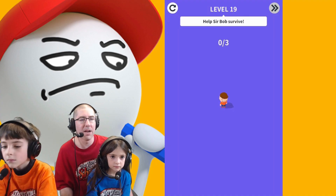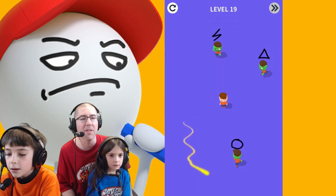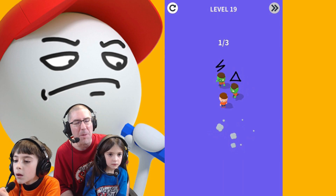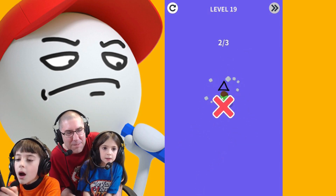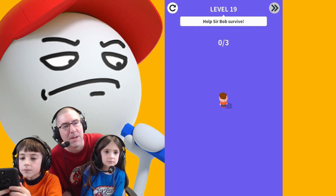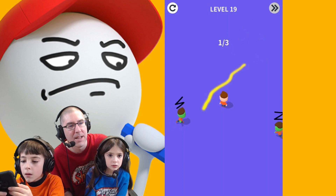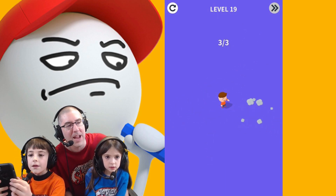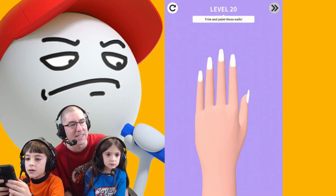Help Sir Bob survive — you're off the screen! Draw the shapes of the zombies. Oh my gosh, they got banana — they killed him! Sir Bob. Alright, so there's one dead, he's got another one, he's throwing the sword, he's gonna get the last one. And Sir Bob has survived the zombie apocalypse!